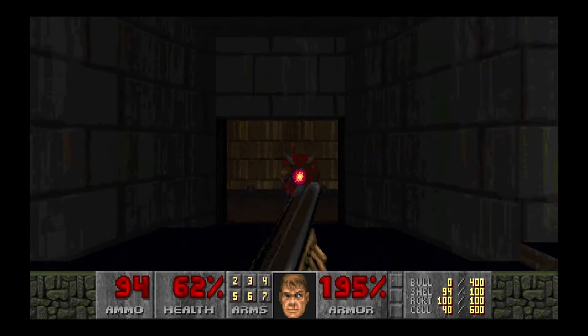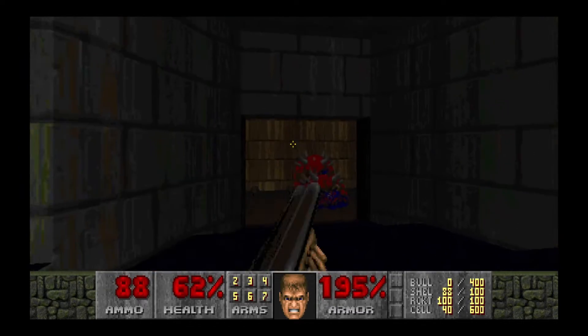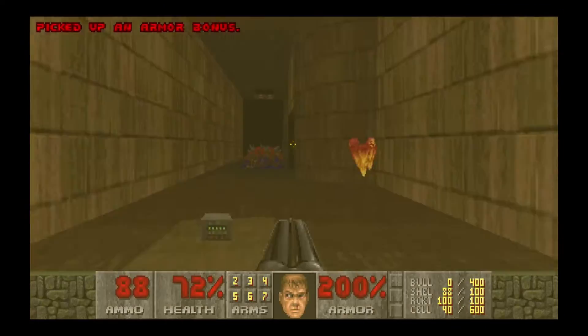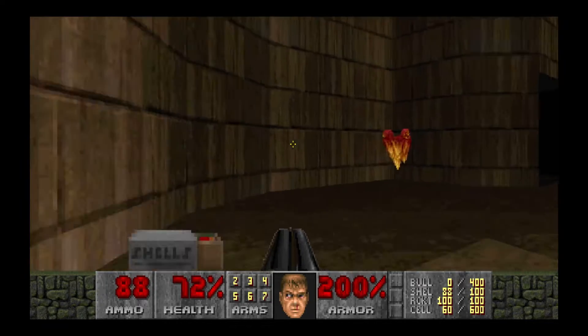He shot right next to me, and what I did — I moved so that he could hit me. Nice! Don't do the same thing, Matthias. Focus! Oh, five secrets in this one. That's a lot. 96 items. And again, 196 enemies.